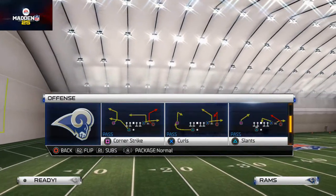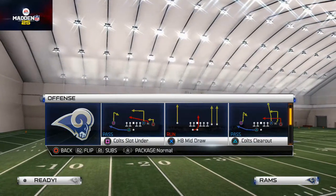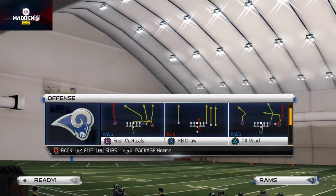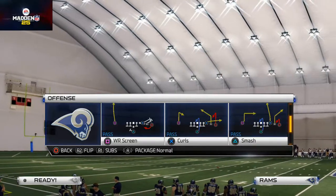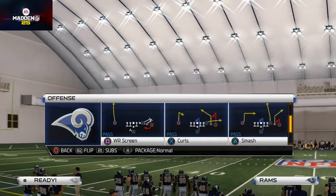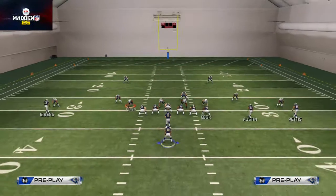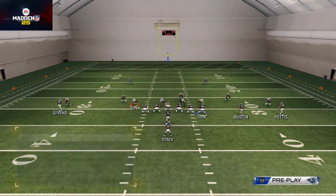Today we're talking about a really good blitz-beating formation. The play I like to use comes from the pistol trips, and it's the wide receiver screen. In a situation where they're running a blitz, it's typically going to be a zone blitz or a man blitz — those are really the only two things you can do here.